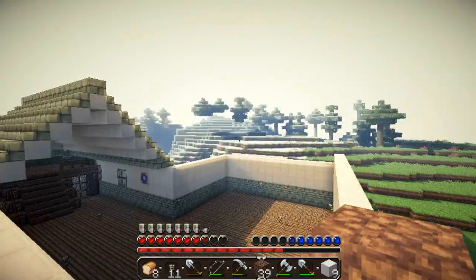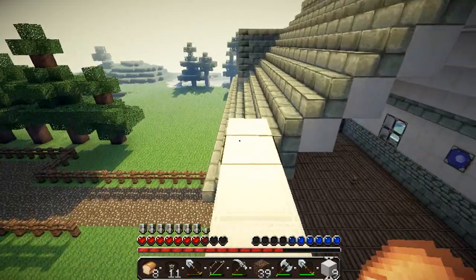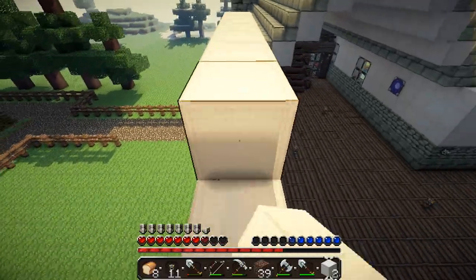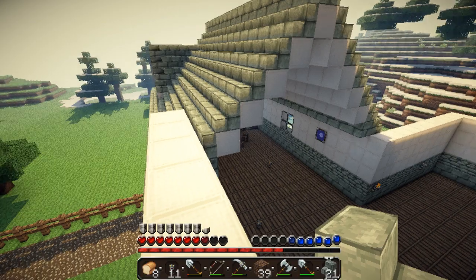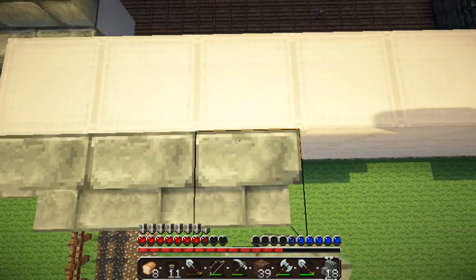I think it looks really cool — it kind of gives it like a blue shade over there which does look really cool, but you know, that's down to my own opinion. So that's those finished with. Let's start by doing these stairs here so we can get an idea of what this is going to look like.